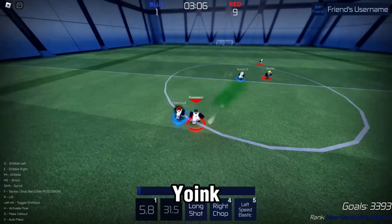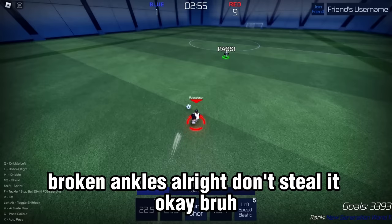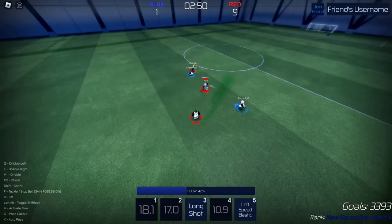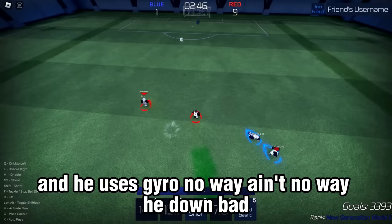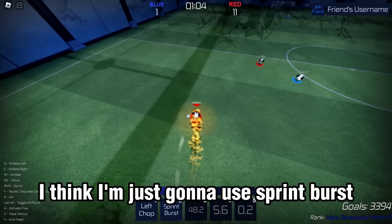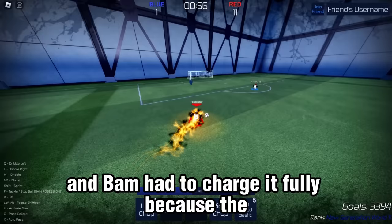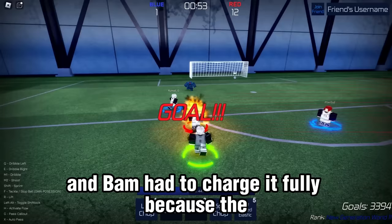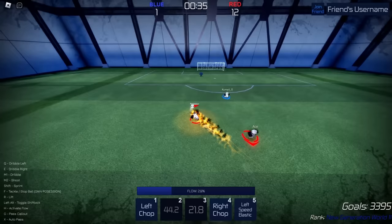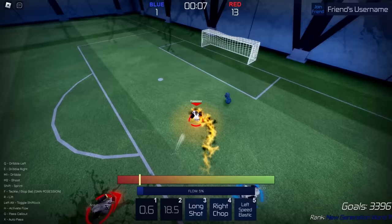Yoink — got it stolen right after I stole it. Double defense — of course. Broken ankles, bam. This guy uses gyro? No way, he's down bad. I'm the first one to get it. I think I'm just gonna use sprint boost. Yoink — what do you think this is? Bam, had to charge it fully because the bot thing always takes it if I don't. Yoink, broken ankles — get sent flying, dude. Too easy, bam, let's go!